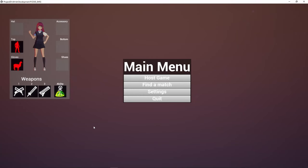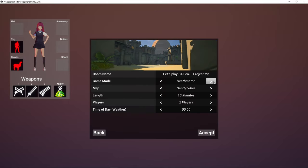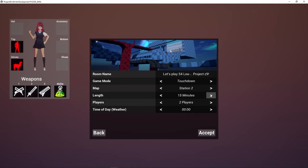The host game button opens a little window where you have control over a few variables, such as the room name, game mode, map, length of the game, amount of players, and even the time of day for the weather system. Once you click the accept button, you'll be thrown into the lobby where other players can join and talk with you.